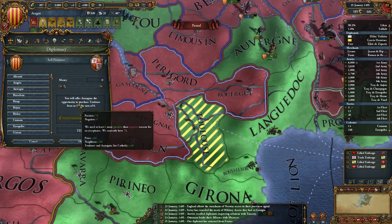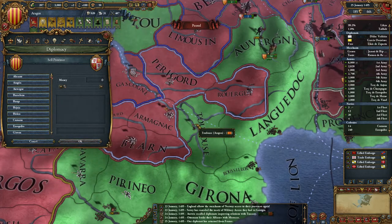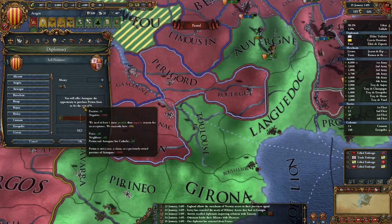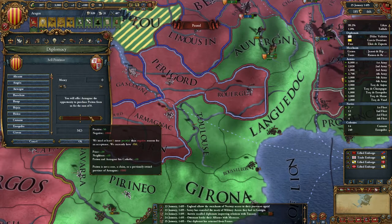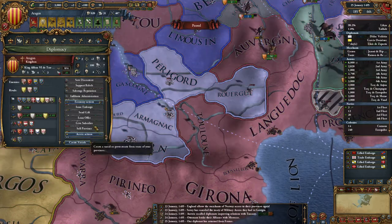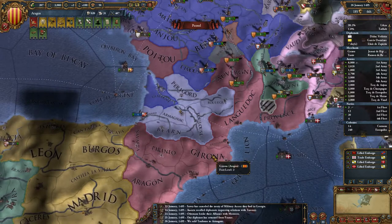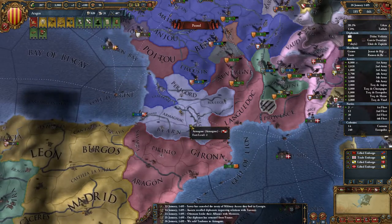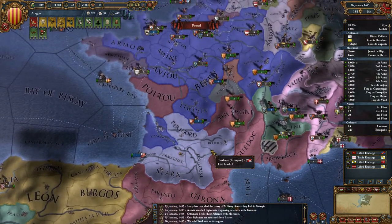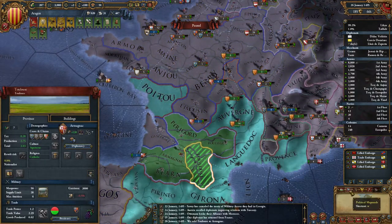Sell province. I'll check this province — yeah, they haven't made a claim on it. Sell. I need to improve relations with them to annex them now. I've got all the claims they've made and all the casus bellis.